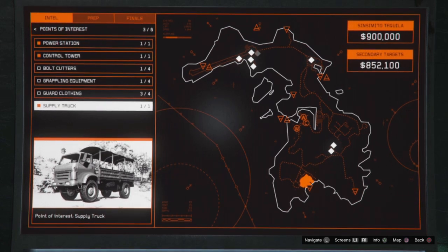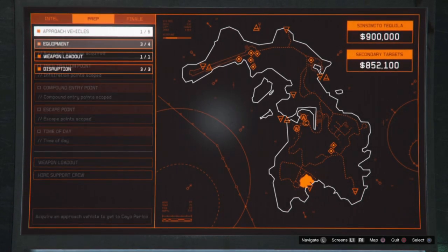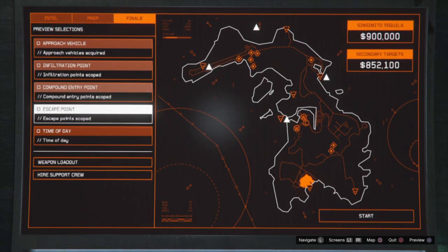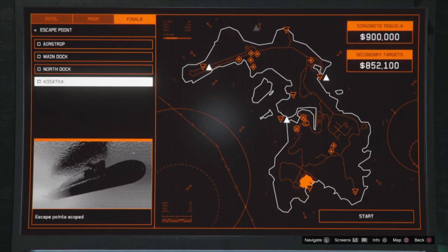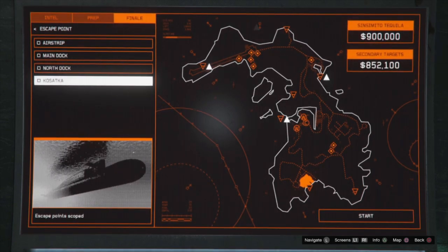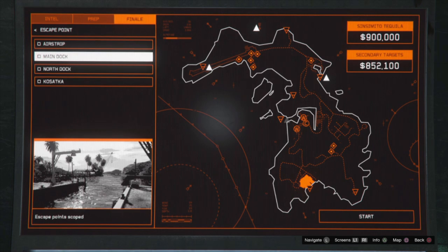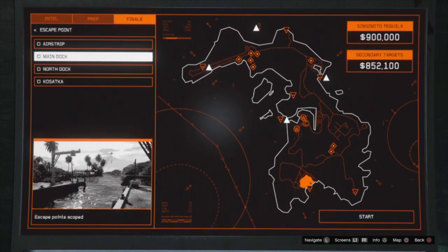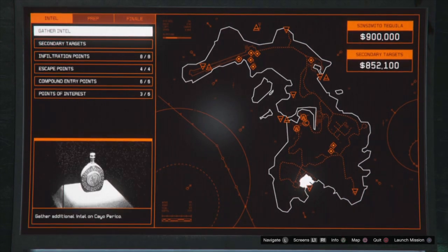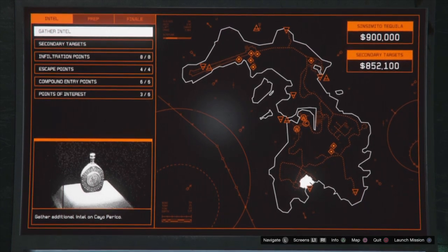It depends how many people you have, since you can carry more with a full crew, but if you're solo just make it as easy as possible. A lot of people are not going to leave via the submarine — it's all the way at the top right of the map, and if you're solo there's no reason to go to the compound and leave there because you can't carry everything across the map anyway. I would just leave at the main dock — it's the closest. There's really no reason to make this harder on yourself. I hope you found this video helpful; let me know in the comments if you have any questions.